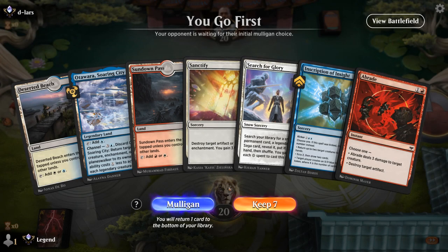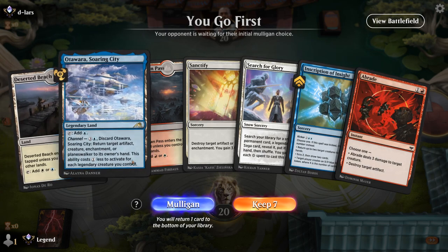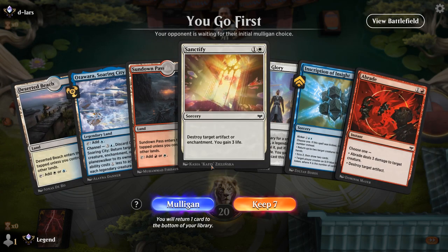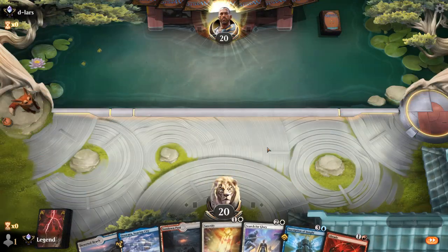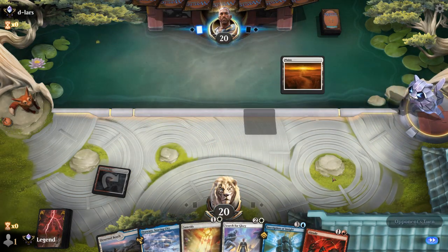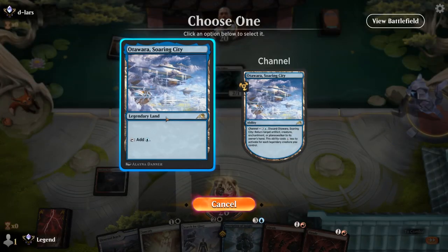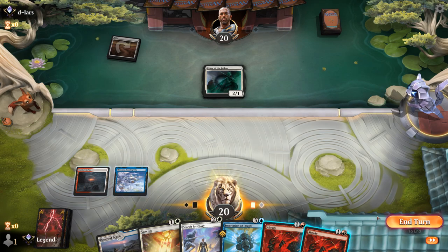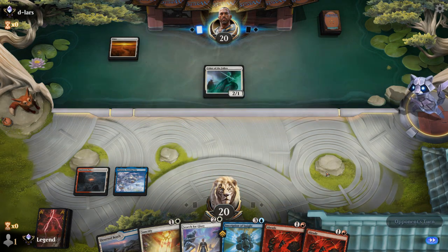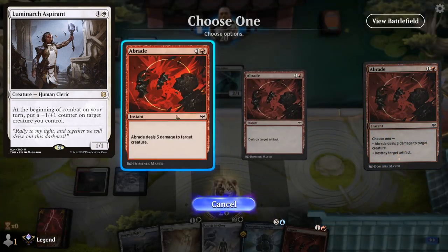We're on the play. We've got Search for Glory to find Hinata, Inscription to go with it, already double blue, and some early interaction — so yeah, this hand is keepable. Usher we can Abrade, but we can wait to see if they maybe play an Aspirant we want to kill instead. It's going to be an Adversary instead.